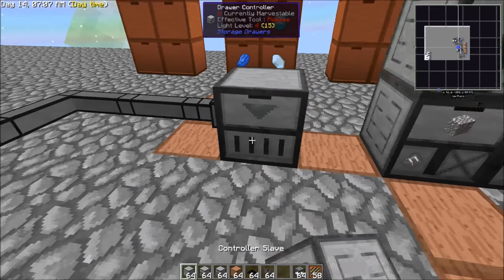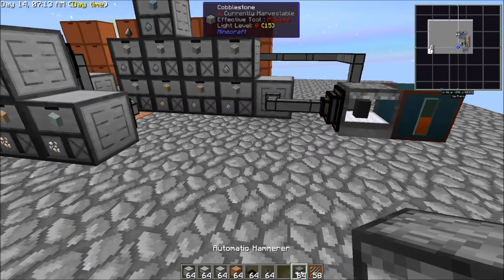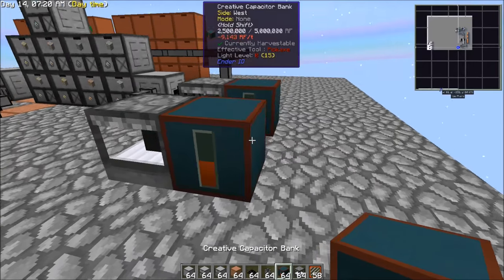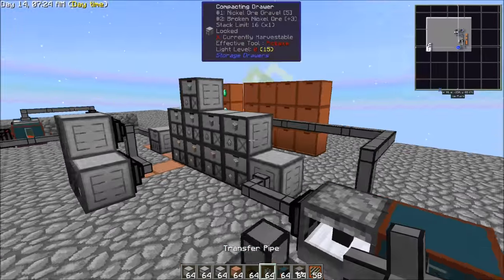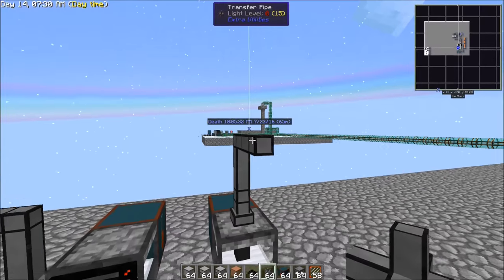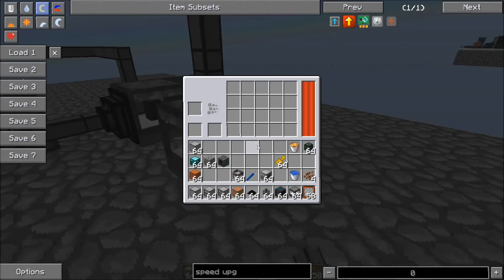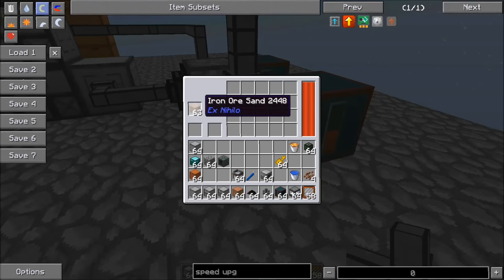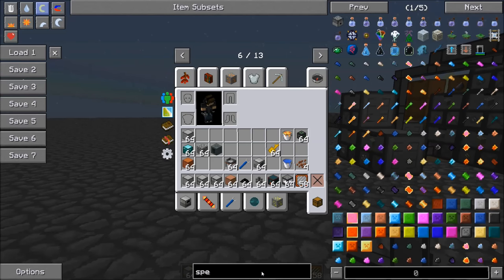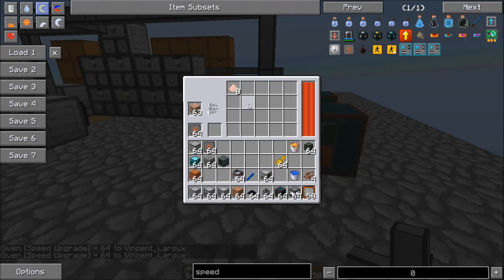So now we've got all of those extracting. Then we would set up pretty much the exact same system over here — set up a hammer, give it some power, and pump the items in. There we go, so we've got our ores coming in. Let's grab some speed upgrades and give that to this.